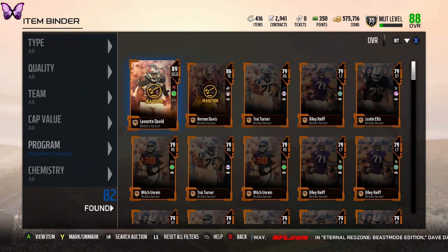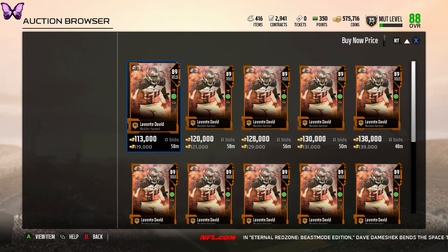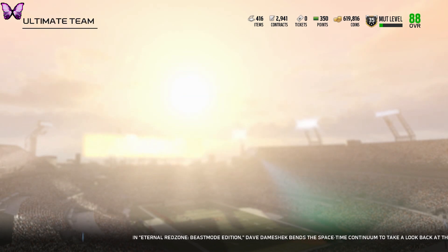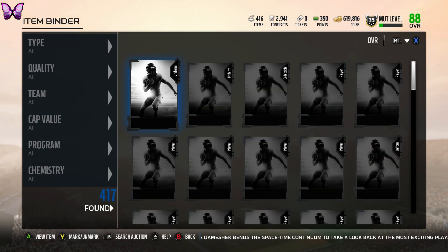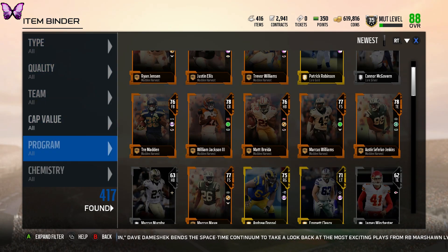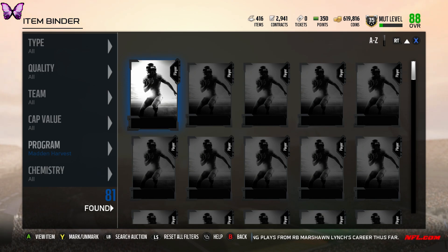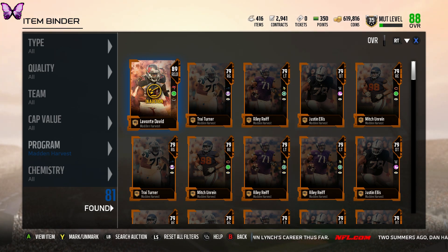For the auction house I always press left one click then right on the d-pad, RB and RT to scroll faster — I'm not sure if it actually goes faster but it feels like it does. I put Levante David up for 121k — that's probably why I didn't get a bid right away. Coin total going up to 610k. Putting him up lower so I don't miss the sale and can at least make 100k off him.